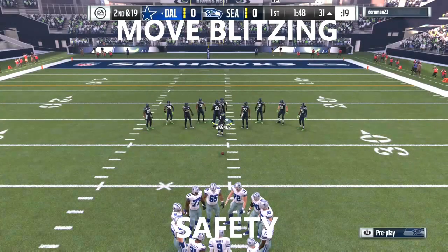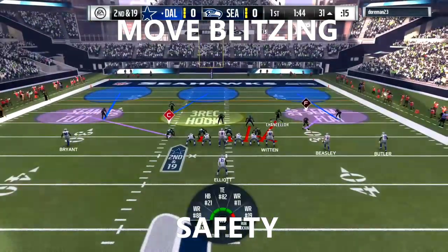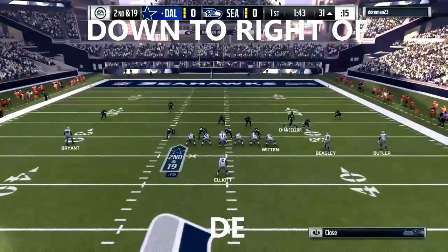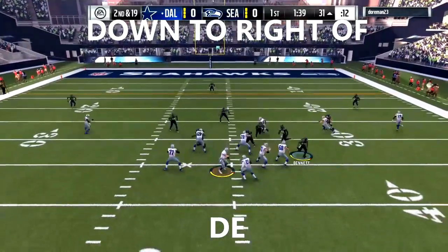One more time — we're going to go through the setup. 3-1, Strong Snake 3. Base align, show blitz. Safety down to the line of scrimmage, just to the right of the defensive end.